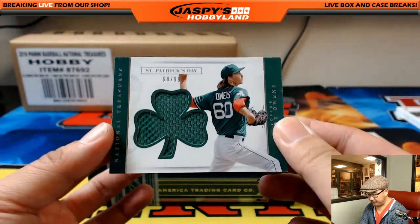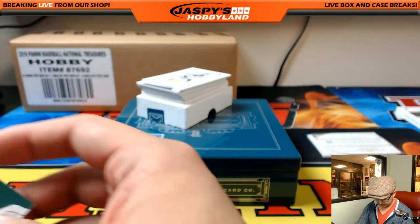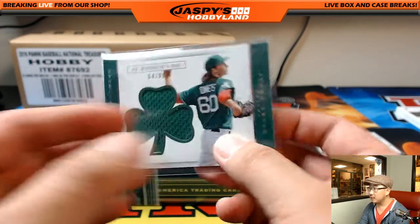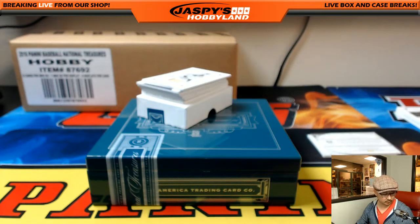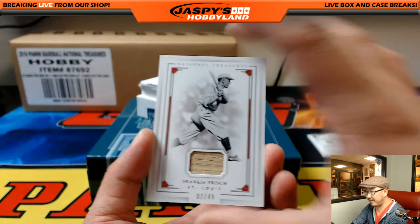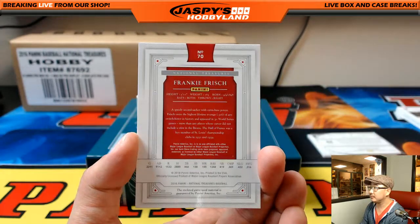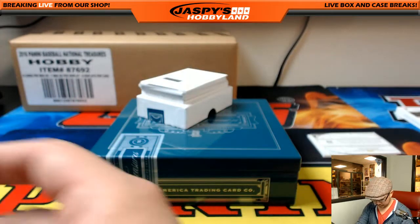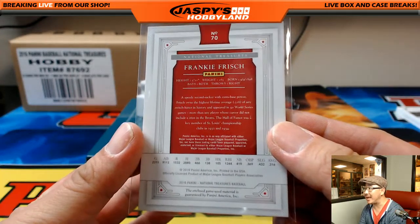64 out of 99, Henry Owens, St. Patrick's Day Relic. Henry Owens for Brita. 7 out of 49, Frankie Frisch. Love that these are almost all game-used material — you know, you're talking about a guy that played in the 1930s, pre-World War II, and you're getting a piece of his bat.